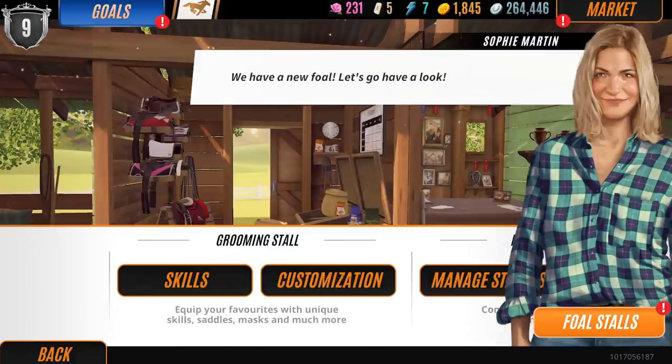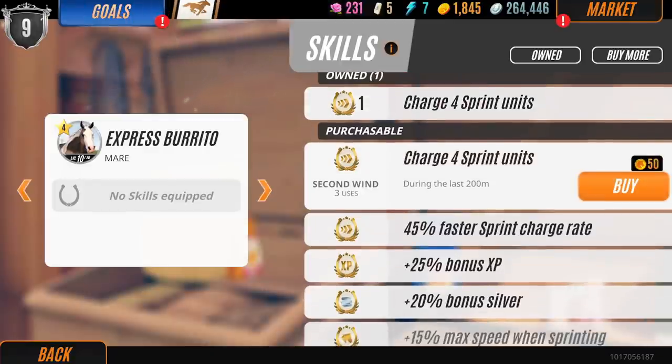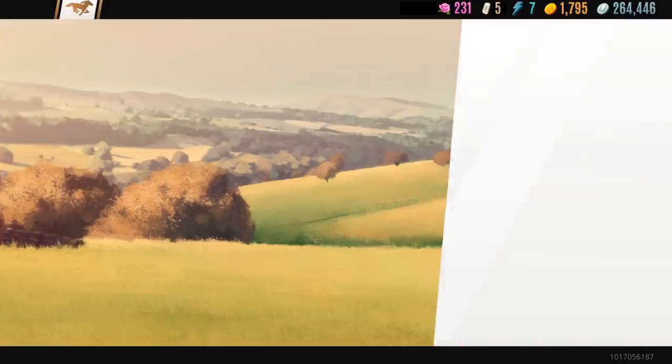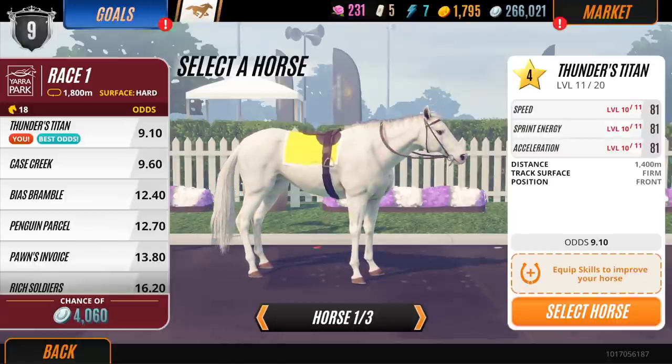That's not all! We've also made some changes to skills to make them more accessible. You'll now be able to buy skills with gold directly from the skills hub in addition to earning them from events. Skills have also had their usage changed from 10 down to 3 to make it easier to use different skills with your favorite horses.